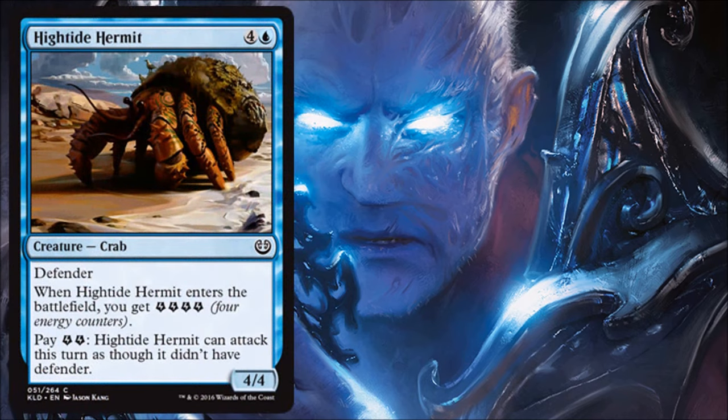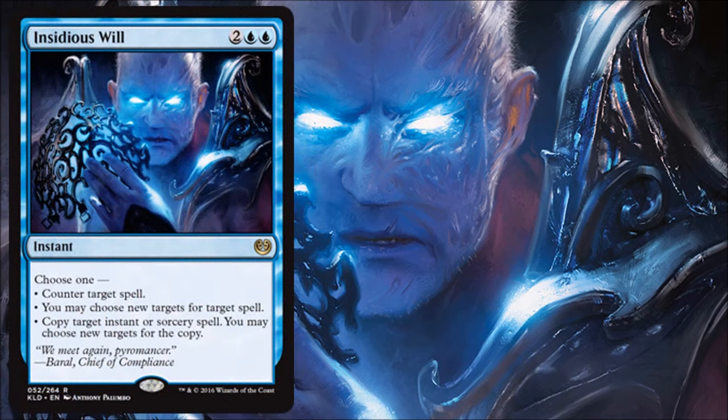Hightide Hermit — I'm not crazy about this one. It feels a little too slow. It gives you four energy, which is useful if you're desperate, but a 4/4 defender for five mana feels slow. By the time it comes into play it might not be as relevant. You can pay energy to attack with it, but at that point it'll probably get chump blocked and you'll spend your energy, or maybe get a two-for-one, but spending energy on that when there are better payoffs feels strange. Skip it unless you're really desperate for a five-drop.